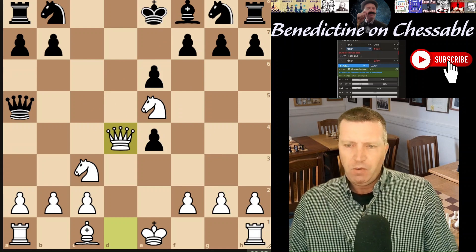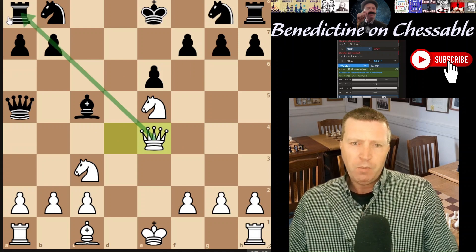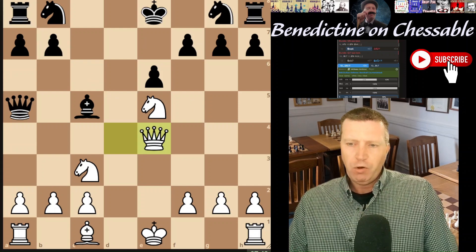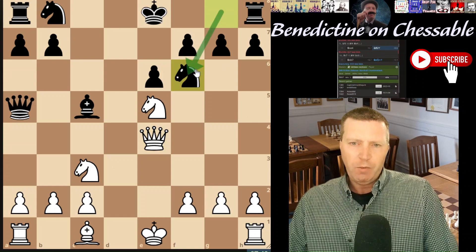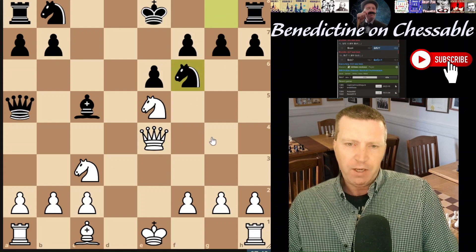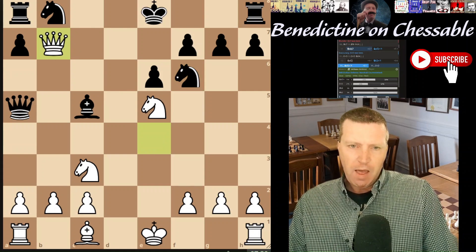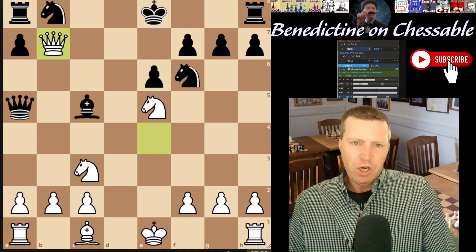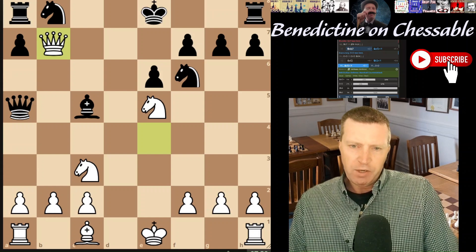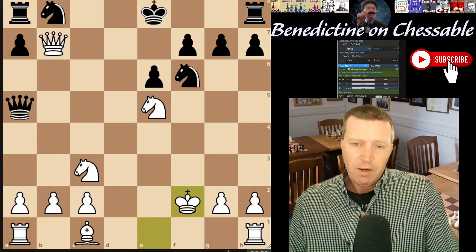What does white want to do next? Take this pawn and potentially win the rook. Black is kind of rushing to get tempos on the queen - it's just pattern recognition. White takes, and black plays a really interesting move, actually a really nice move - bishop takes f2 - which is interesting because now the king is in the open air.